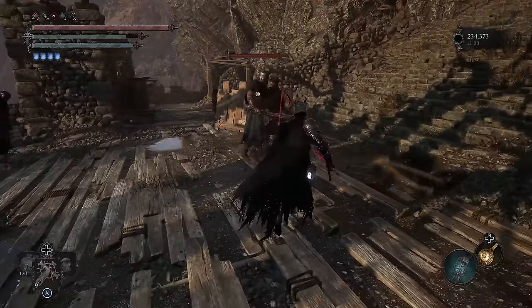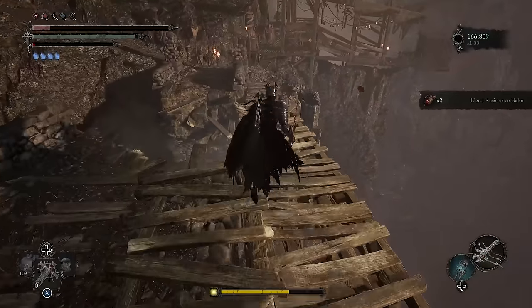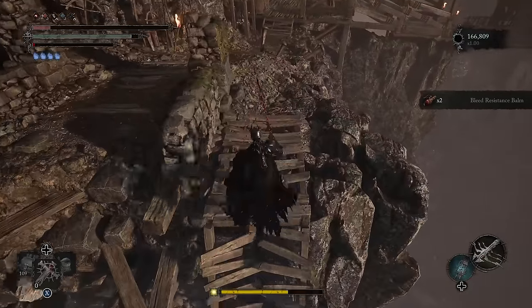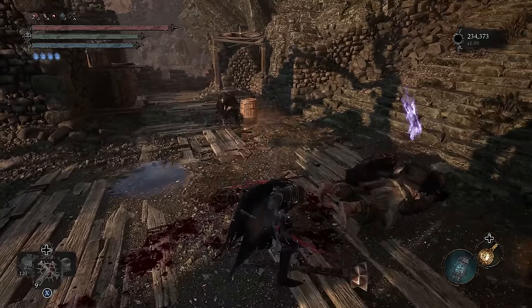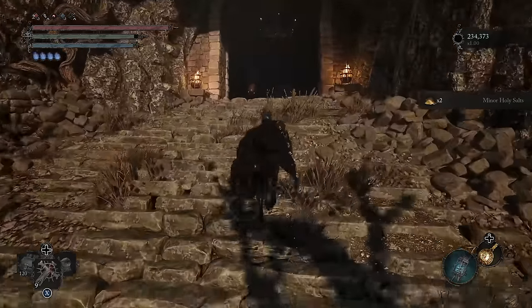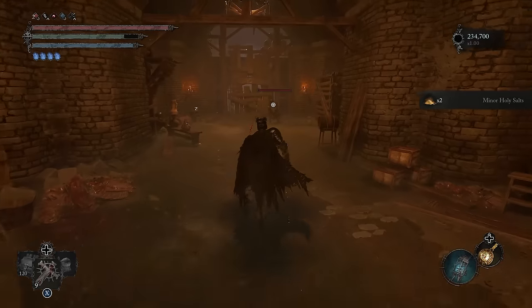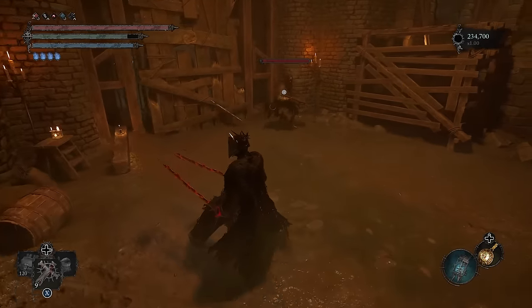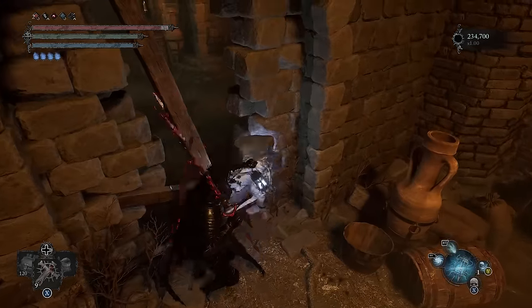If you continue up these stairs and along this pathway, you'll eventually find a second pureblade knight. Once you defeat him, you can either run back to the Vestige by making a jump over the bridge and resting, or you can continue past the second pureblade knight and follow the path in the video to find a flower bed where you can plant a Vestige seedling. This lets you respawn there, quickly jump down, kill the pureblades and return without any risky bridge jumps.